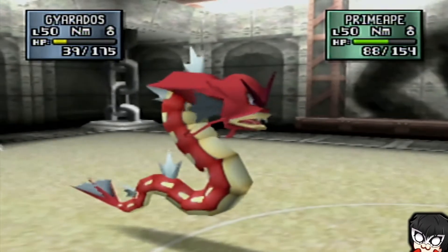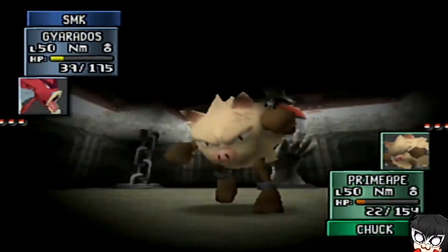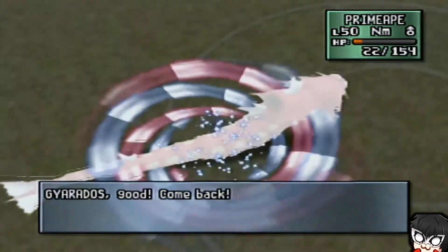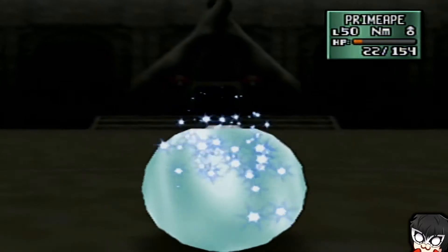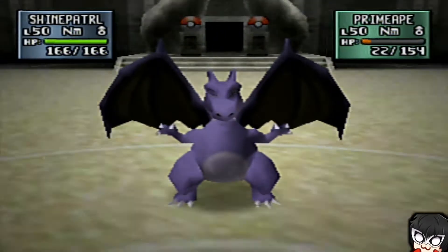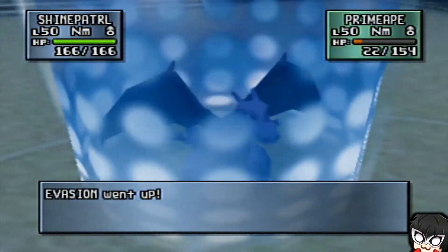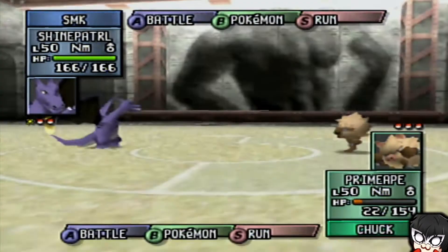It would have been really nice if it paralyzed the Primeape, but apparently that's not allowed. Yes! That's upsetting, not gonna lie. Seismic Toss, the safe play. I really want Gyarados for Poliwrath. What will be the next Pokemon? Oh, it's Charizard! The big problem here is Poliwrath has Hydro Pump, not Surf, so going for Double Team is a smart play.